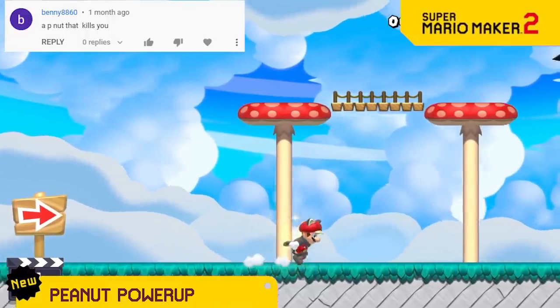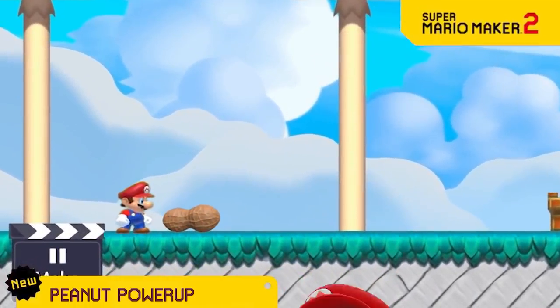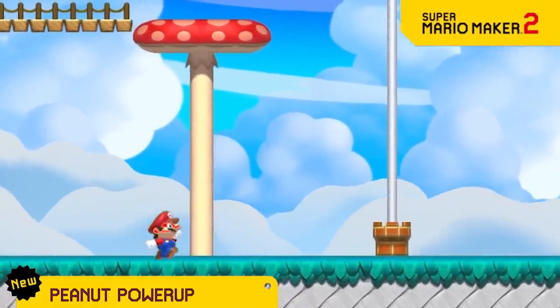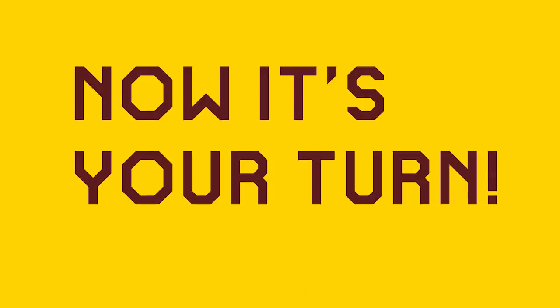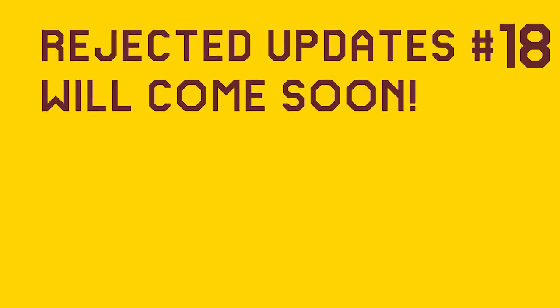The acorn is such a fun power-up so we're adding its cousin, the peanut. The only problem is Mario has a peanut allergy, so if you get this power-up, you'll only have a few seconds to beat the level or else Mario will suffocate and die. Now it's your turn! Be sure to comment your own rejected ideas and it might be featured in a future video.